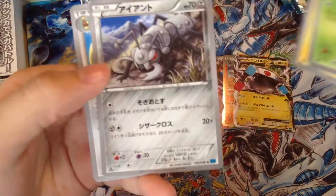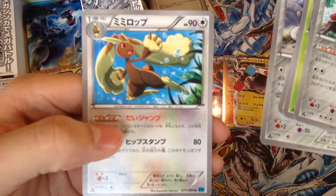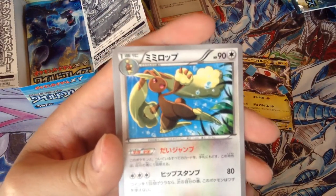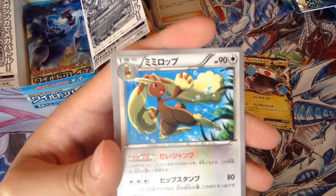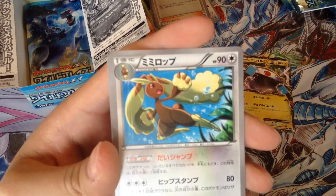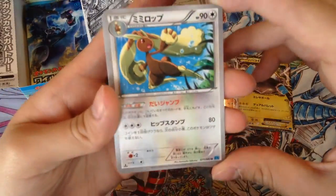Eleventh pack — we got Forretress, Clamperl, Helioptile, Durant, and a card whose pre-evolution is called Bernari. After looking it up, this one's called Lapunei. Sorry that took so long to find the name.